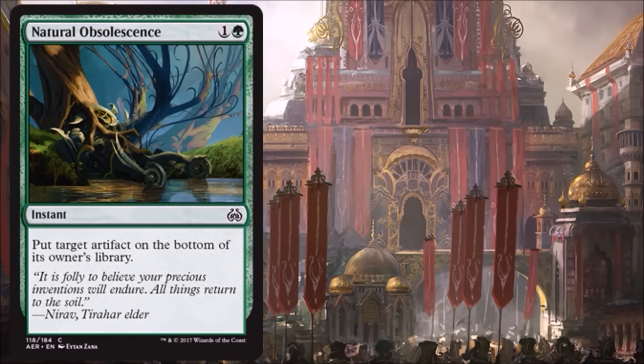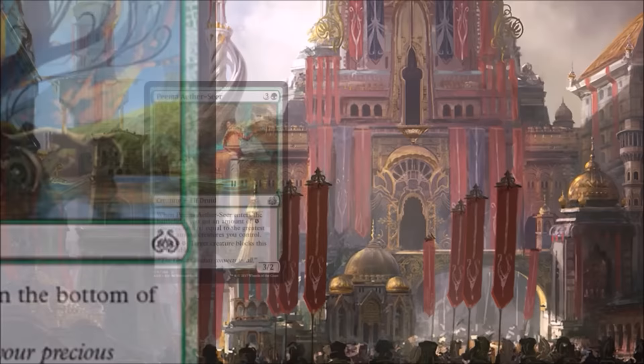Natural Obsolescence — this is good. An instant for two that deals with an artifact. The downside is it doesn't deal with artifacts or enchantments like many of these spells typically do. But the upside is there are a lot of situations in this set and Kaladesh where cards can recur artifacts from the graveyard — this card puts a stop to that by putting it at the bottom of the owner's library. You could also in a pinch use this on one of your own things to trigger revolt. I'd be happy running one in my main deck in Limited and siding in another if there's a lot of artifact recursion. It could also be a decent sideboard card in Standard for the same reasons.